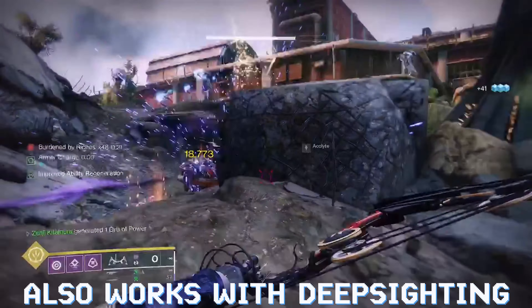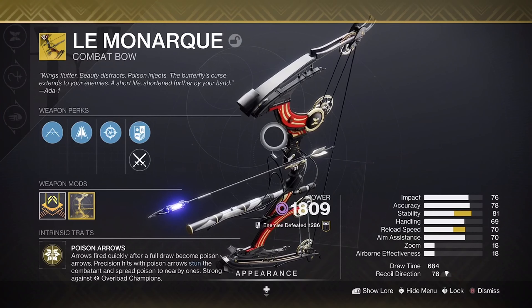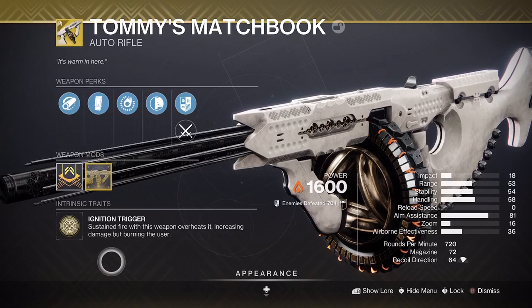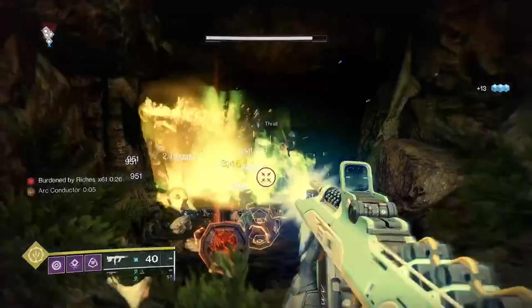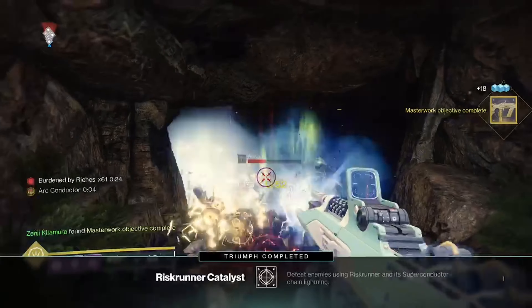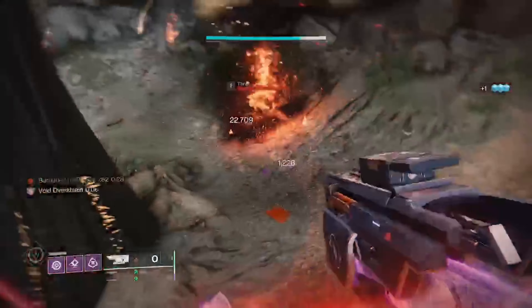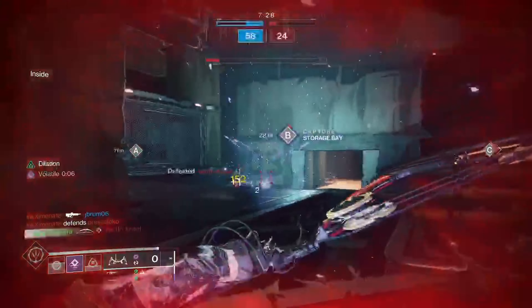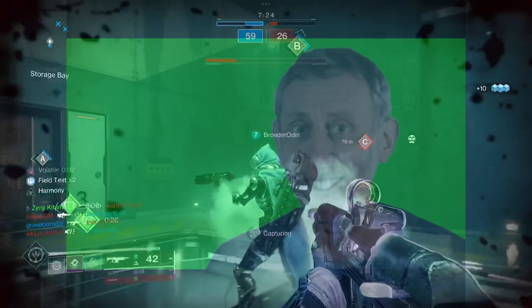It's really easy and really simple. Within one whole hour you can knock out four catalysts — that's how I got my Le Monarque, my Wish-Ender, my Wrist Runner, and my Hawkmoon as well. You can do this all day long if you have the time. When you're in downtime and need the catalyst, you can pretty much be done within 15 minutes and move on to your next dungeon, raid, or crucible.